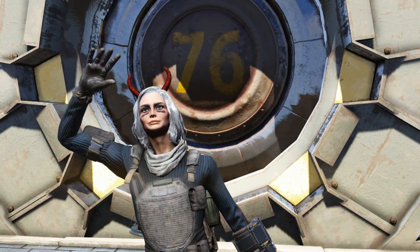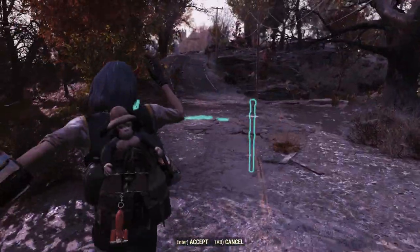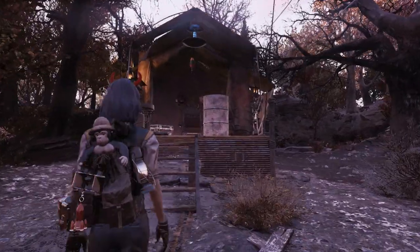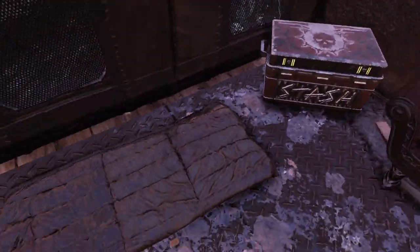Hey guys, Tonic here. Today I'm going to show you how to make your very own survival tent for free. A survival tent is a Fallout First item that you can place pretty much anywhere in the world, and it's going to have all sorts of things — a cooking station, a scrap box, a stash box, as well as a sleeping bag.